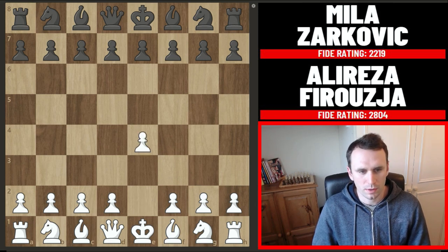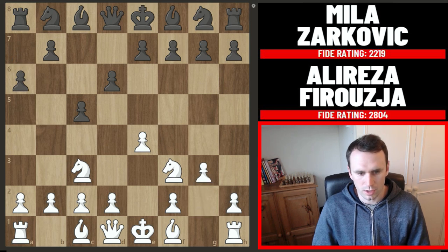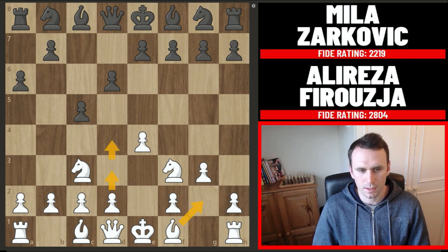Firouzja kicked off with his favourite e4 and we had a Sicilian on board in response. We had knight f3, pawn to d6, knight to c3 now so delaying the d4 push. We had a6 in response and now g3 from Firouzja. So he's developing his bishop in a different way, possibly he'll play d3, possibly d4 — he's keeping his options open.